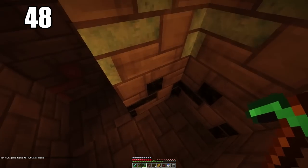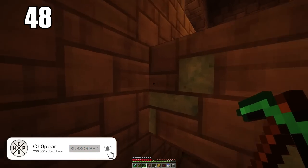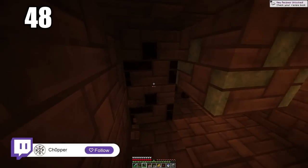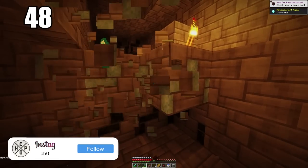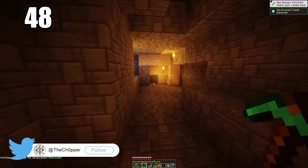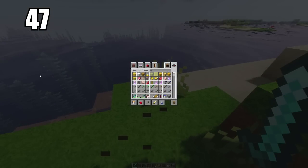Number 48 is to isolate your ores when mining. For example, if you stumble across some diamonds in a rough spot that could be dangerous, the best way to handle it is to cut out everything around it so the block is just hovering. Then when you know it's safe, go ahead and pick up that very valuable ore — because the last thing you'd want is for it to fall into a lava pit.